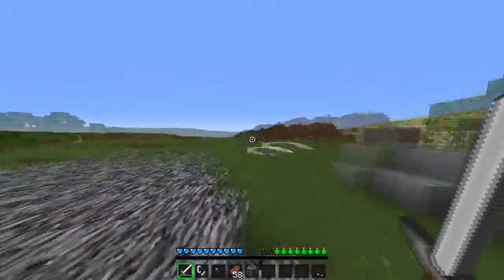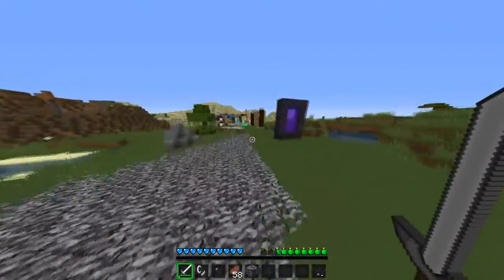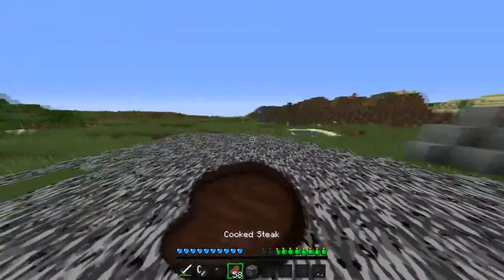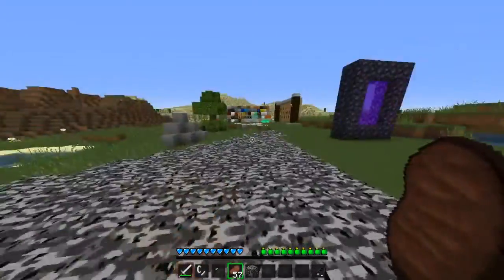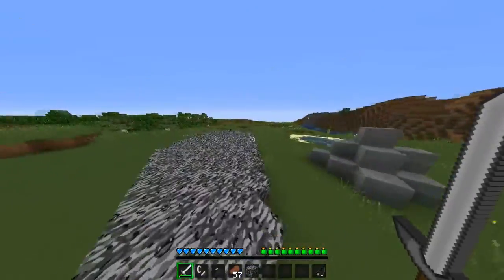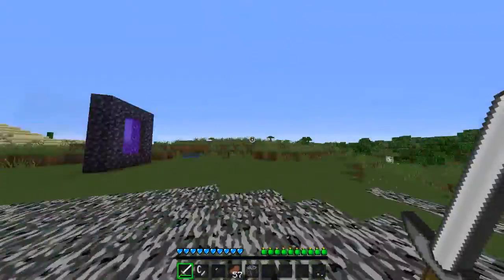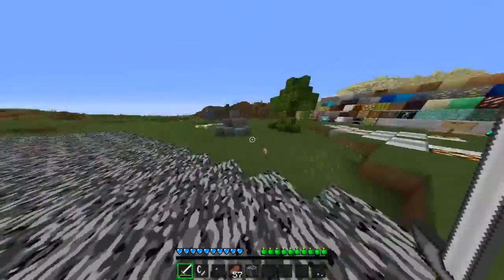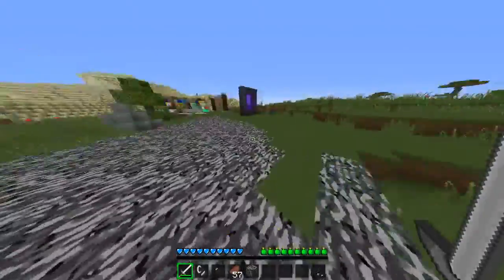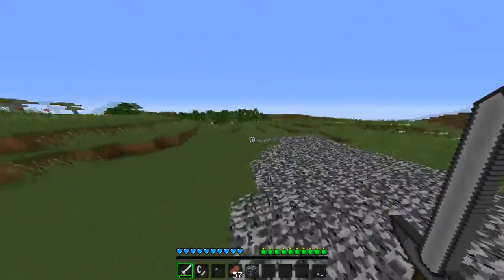I do not recommend using a critical hit if you're on a cliff or elevated position, because as you're jumping, if the person is below you, they'll be able to get hits from below and will likely win the fight. If you're under someone with a sword, nine times out of ten you'll win against them.